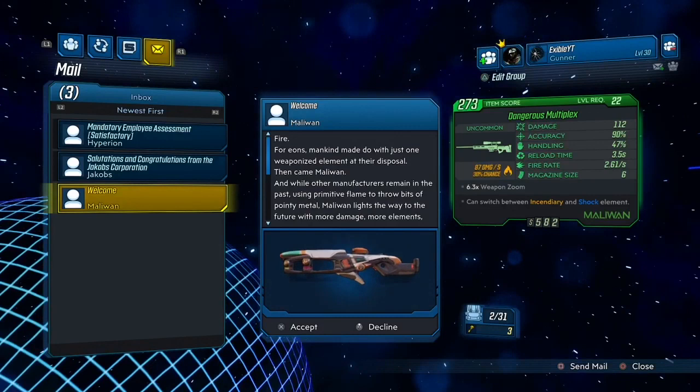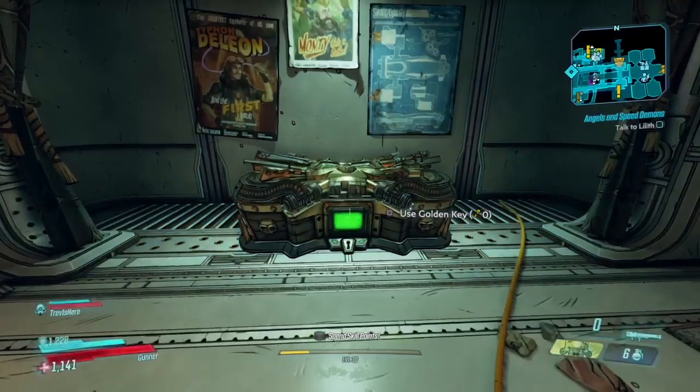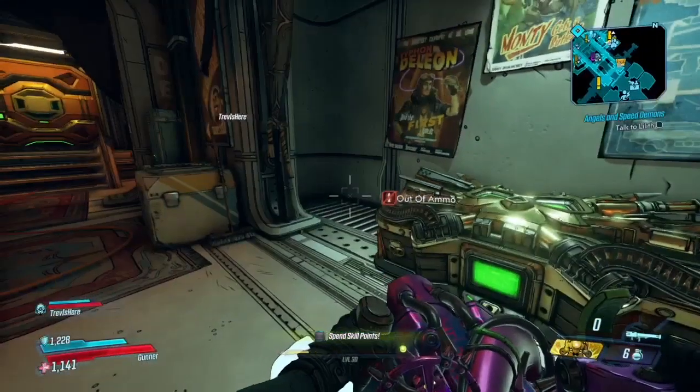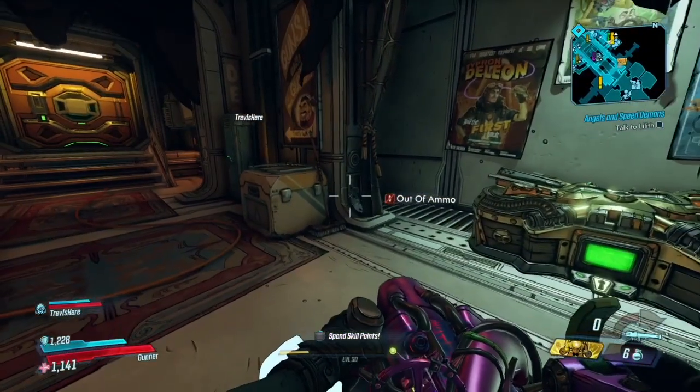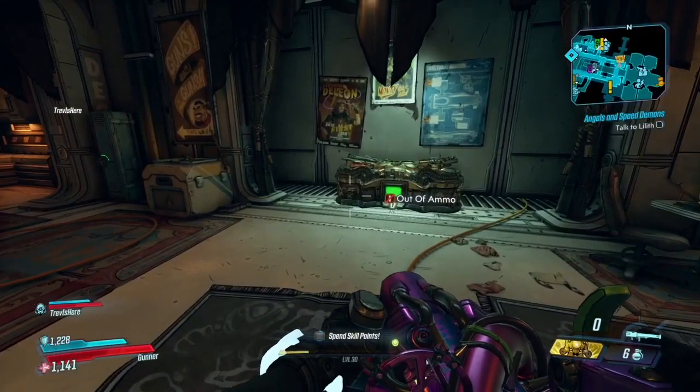Now just in case you don't know where to go once you get the golden keys, you're just going to go right here in Sanctuary, open up this chest right here. You can get epics and you can also get legendaries. Hope this video helped, and if it did drop a like and subscribe if you're new — I'll catch you guys in the next one.